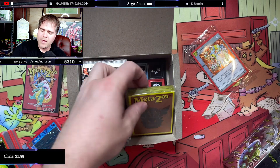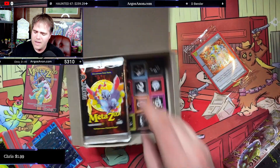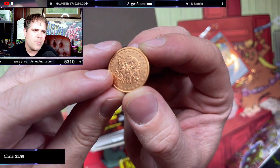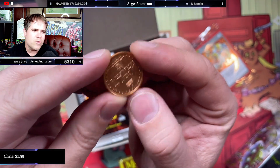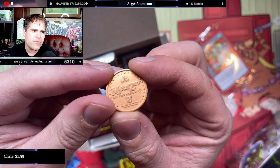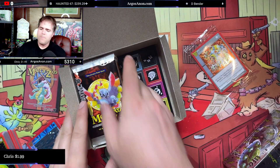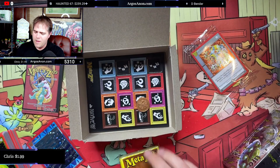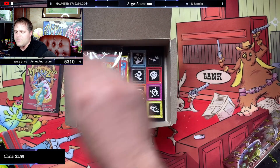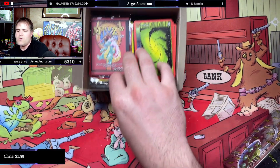So you've got 10 Native booster packs, a pack of 60 Native sleeves — every spell book has that — and then you're going to have a specific coin that's unique to the spell book. This is your spell book Native coin. Every single spell book has a different coin. The theme decks have coins, the blisters have coins, there's plenty of coins in MetaZoo. You have tokens in the bottom. And then you have packs. So we're going to open these packs, have some fun, and we're going to load everything else back in.